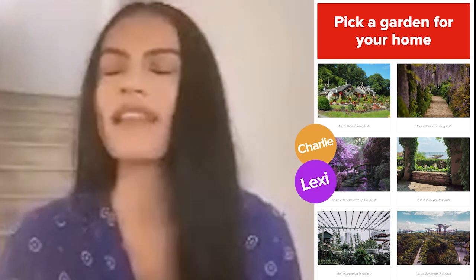Pick a garden for your home. I'm gonna go with one that has a wooden bridge — it's very zen, very soothing when I look at it. Lots of purple. I love all the purple. Okay, I'm definitely going to side with Charlie on that one. Like Claire, we both love our purple. Well, looking at these options, there's one on the bottom right which almost looks like a Singapore plant garden city vibe.